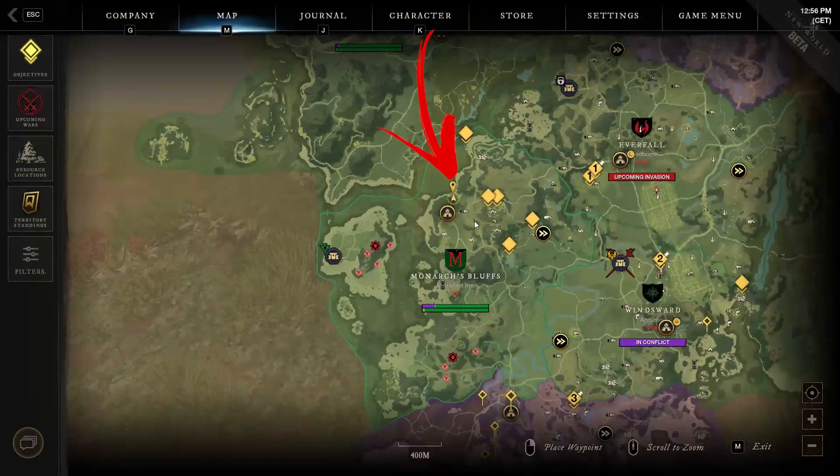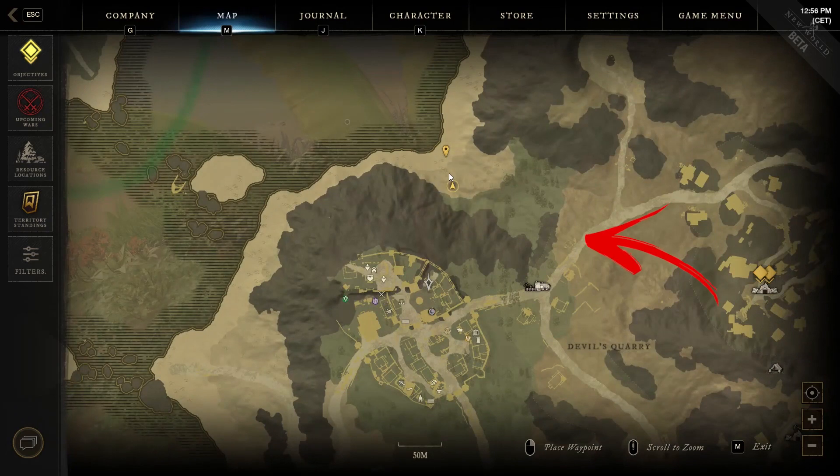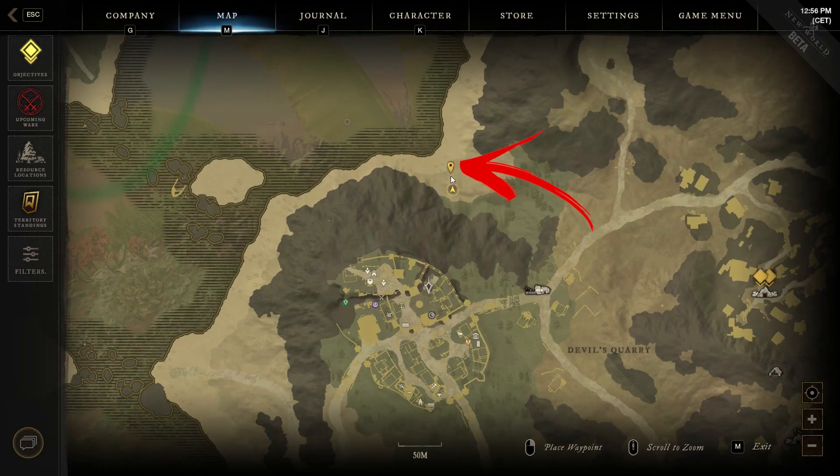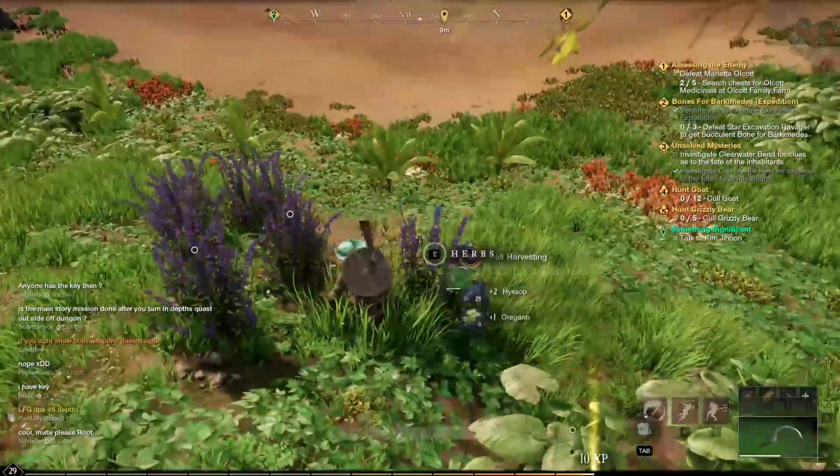The second location is still in the top middle of the region, but this time above the fort. To be precise, you have to go straight from the passage between the mountains toward this shore. Here, not far from the strange young trees, you will find a dozen herbs to harvest.